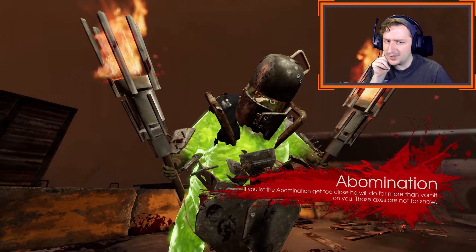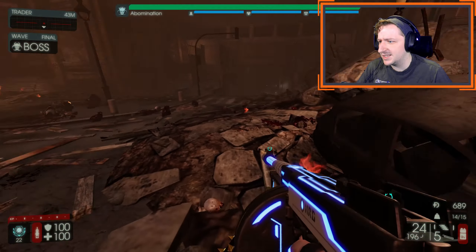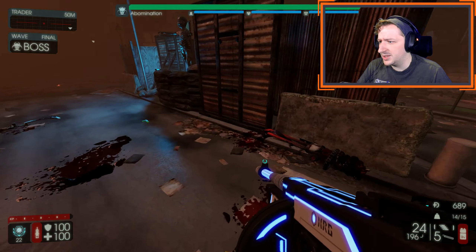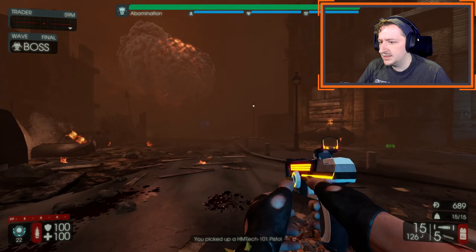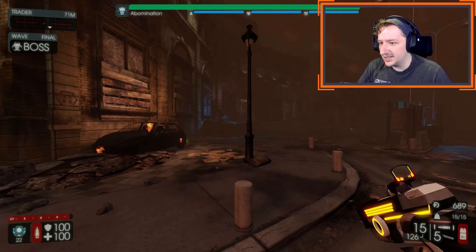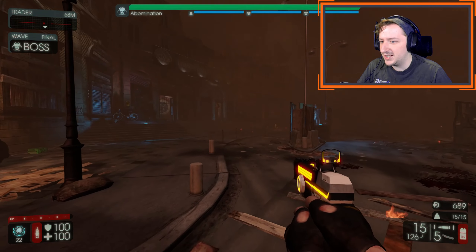Abomination is usually the strongest boss against Demo, at least in Solo, because you have to break all of his armor off before you can start touching his health. At least it looks different enough from the Medic Pistol 2 that you won't get confused with it — especially if it's changing colors on you.